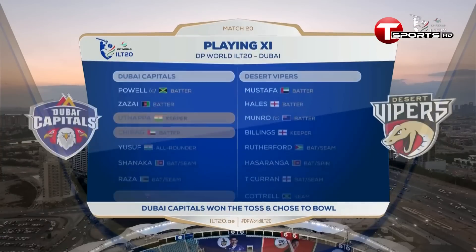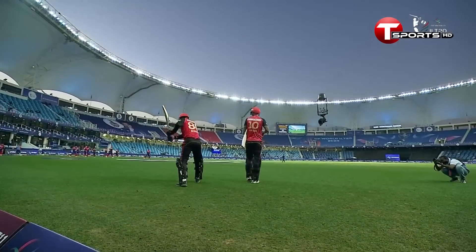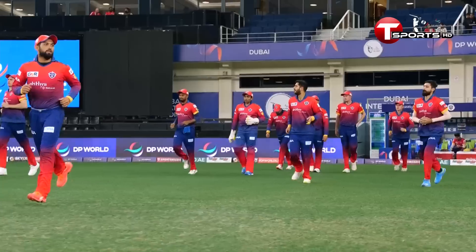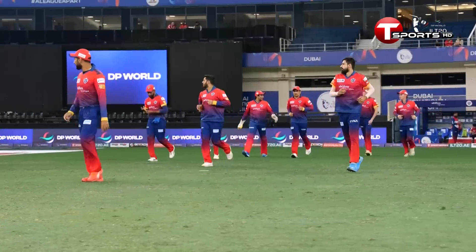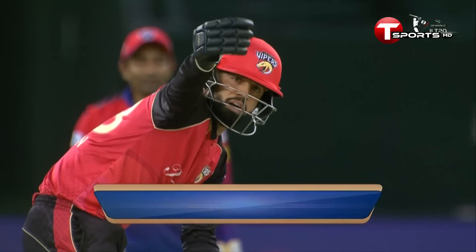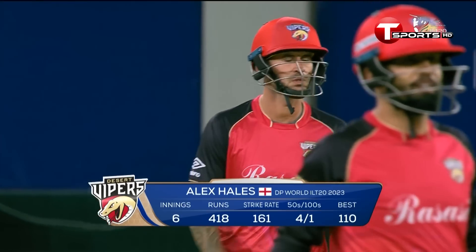The Capitals are in pretty good form and in good heart, talking to some of them down on the ground. Vipers are very much the form side of these two, but Dubai might be the more desperate to get some points on the board. In these early overs you're trying to make the most of a bit of luck now and again — you sometimes make your own luck, as they say.